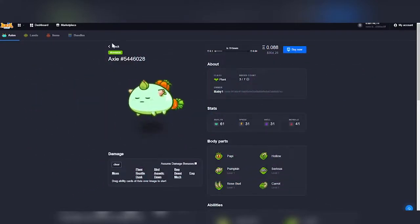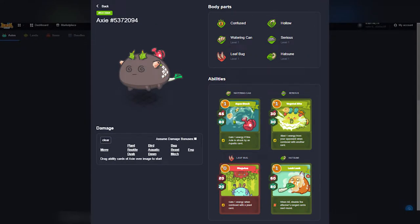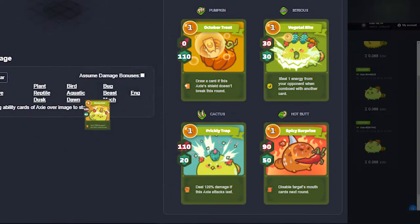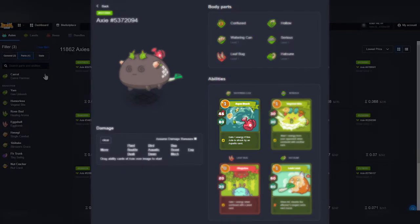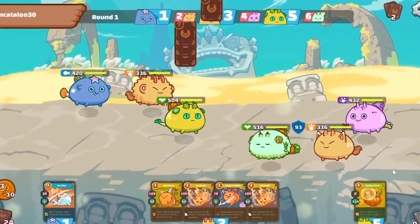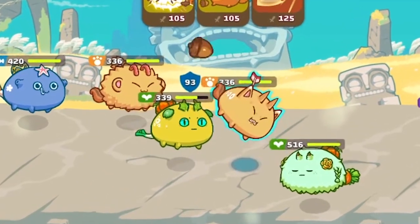Our suggestions for Plant Axies for beginners are: a Damage Tank running either Prickly Trap or Wooden Stab for extra damage; a Leaf Bug Tank running Leaf Bug for extra energy gain; and an Anti-Aqua Tank running Aqua Stock to generate energy for every Aquatic card that hits them — especially useful against double Aqua builds. Overall, Plants can sustain a lot of damage through shield or heal cards and provide defense necessary for the team.